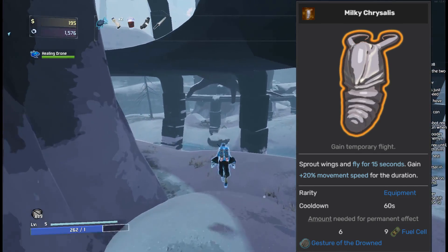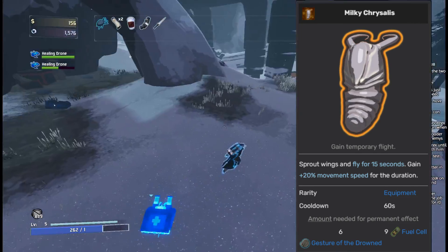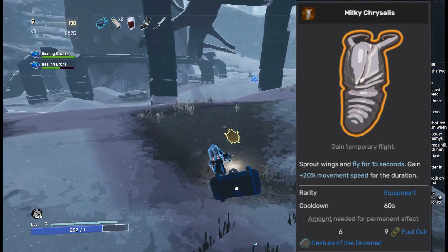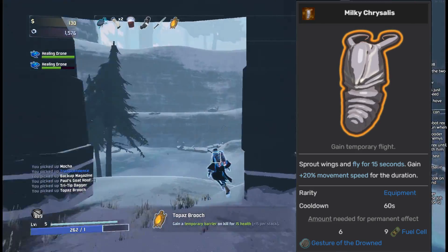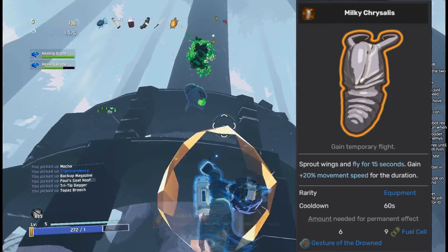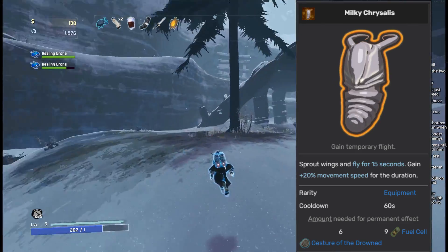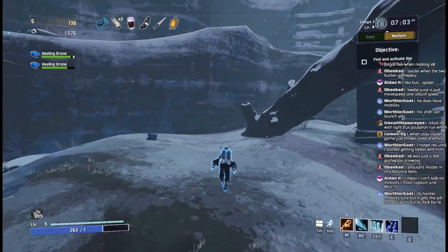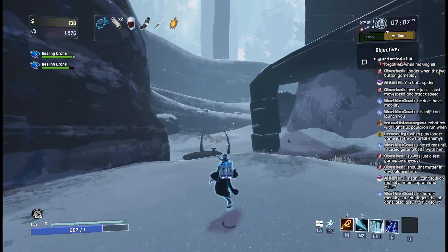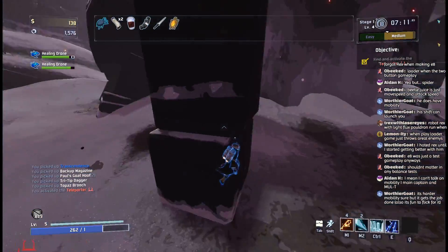Milky Chrysalis is also going into the B tier. Much like the Eccentric Vase, it can allow survivors without much mobility to skip Pillars. But unlike the Eccentric Vase, it actually has some pretty good use beyond that — a 15-second 20% movement speed buff with the ability to fly around and avoid attacks is actually pretty useful even when fighting Mithrix. You can think of it as having Artificer's ability to hover temporarily. Honestly, not too bad of an item.